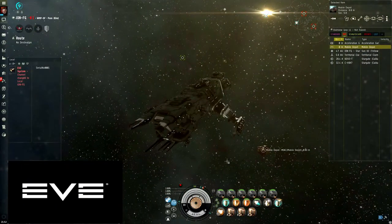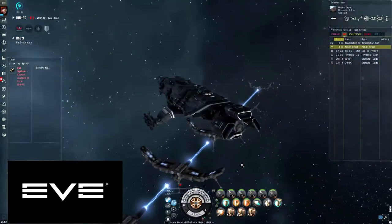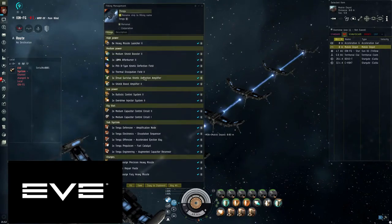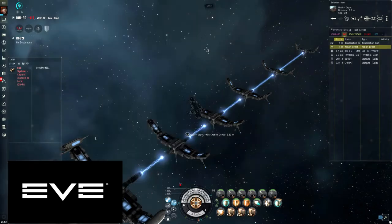I'm going to make a quick video explaining how you do the 10 out of 10 Guristas as Maize. This is the fitting I use — it's all T2 other than the kinetic modules. You can use T2 but you're much more likely to die if you make a mistake. With this fitting you can make little mistakes and still live. This is the fitting I recommend, but you can also use a cheaper option — though it's pretty scary and if you make a mistake you're going to die.